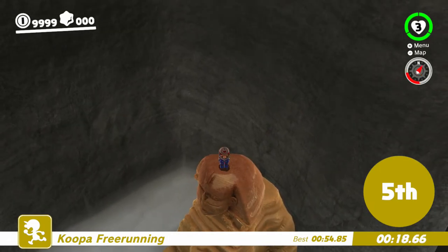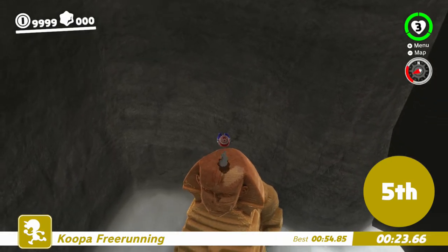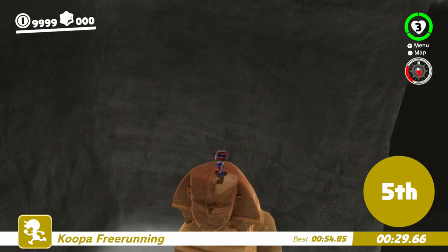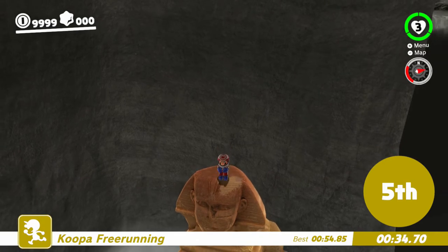This is how it's done — assuming that I can do it. Ready? We're gonna go. Ground pound, hat throw, hat bounce, then wall kick off this wall, and then wall kick off the left wall, then dive up to the top.